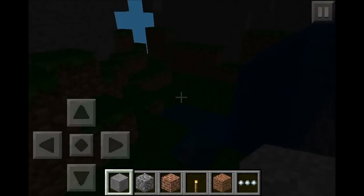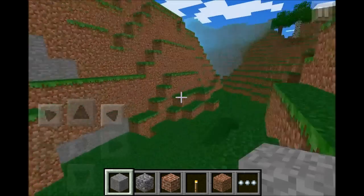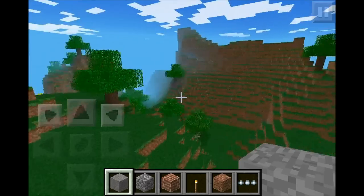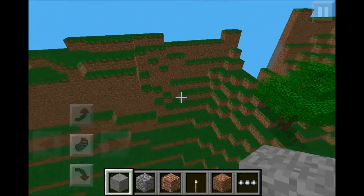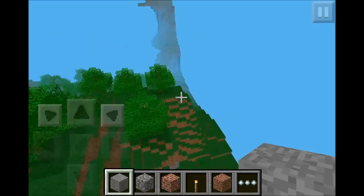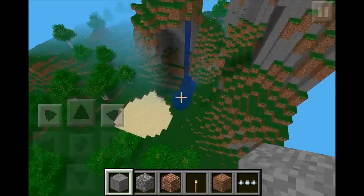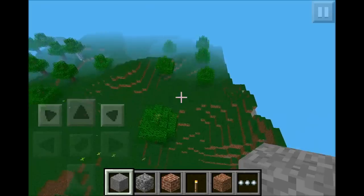And here we have another waterfall. This seed has lots and lots of waterfalls — I don't even think I showed all of them. So let's look around a little more. Here we have more massive structure mountains, even more waterfalls. Really beautiful seed — got confused and called it a map.